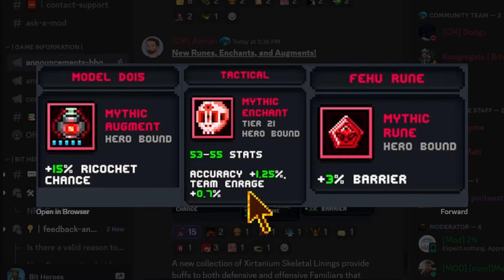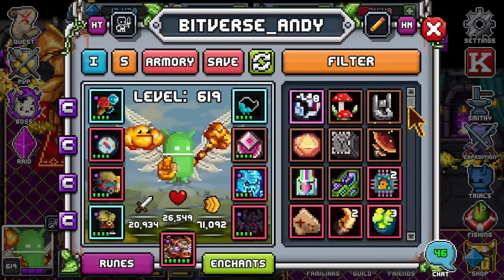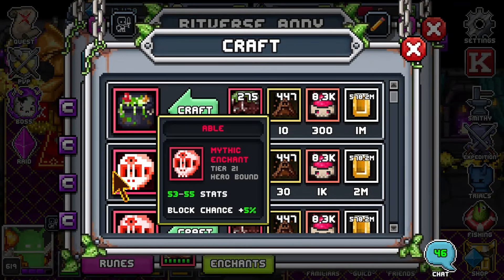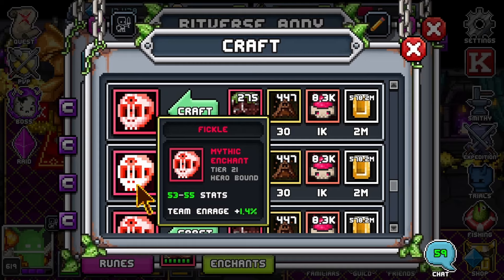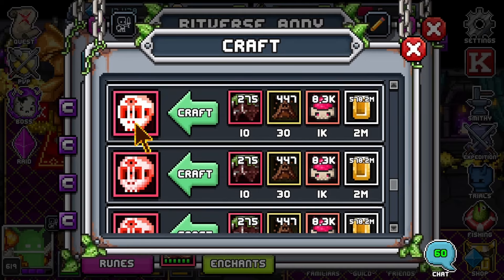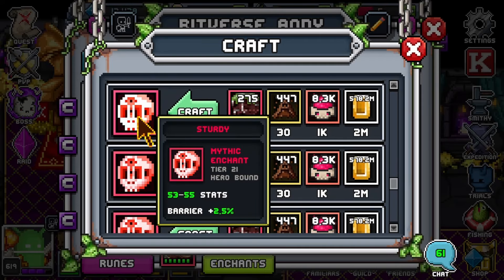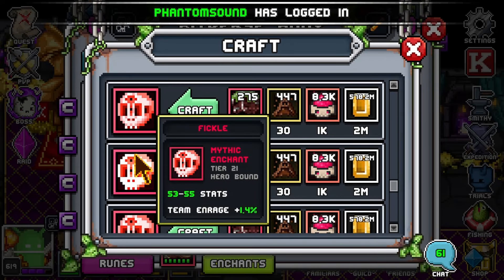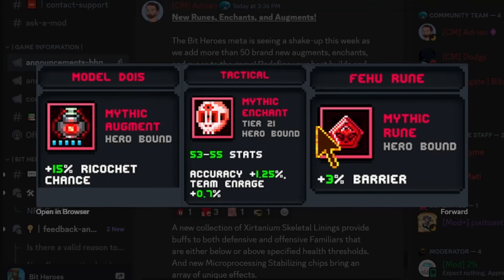There's also a new enchant called Tactical that gives accuracy and team and rage. Jumping into the game to check the enchants — yes, it does look like you can get those separately. Team and rage on its own, ricochet on its own, accuracy on its own, and barrier. So barrier, accuracy, ricochet, and team and rage are now all available in your enchants, which is really cool.